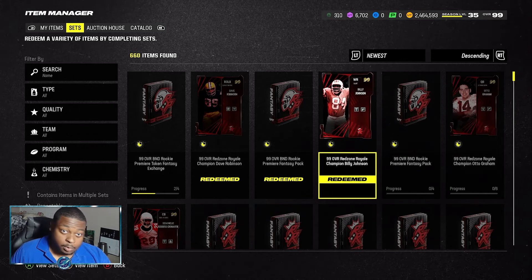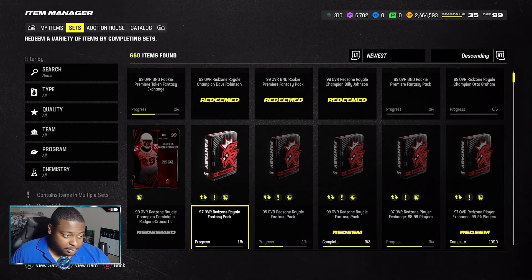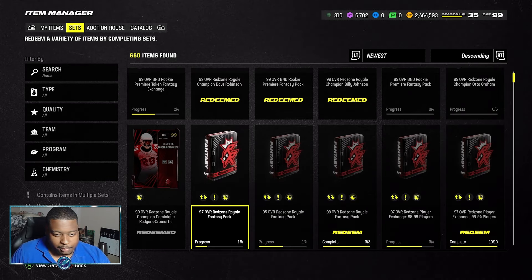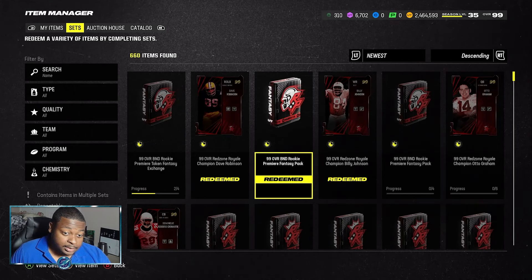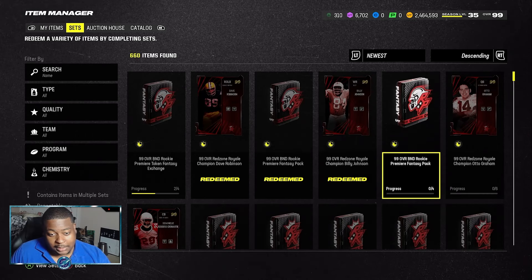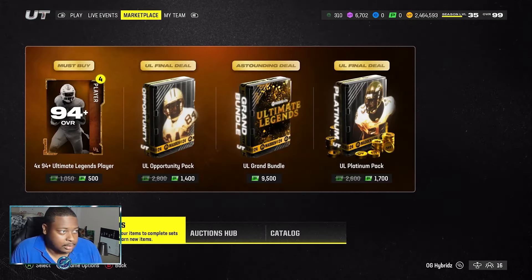As you can see I have 2.4 million coins. I have Dave Robinson, Billy White Shoes Johnson, and also Dominique Rogers-Cromartie all done, and I also have a rookie premier set done — so I only have two more sets to go: the free one and also the one with $4.99. Today I'm going to be showing you how I did this.